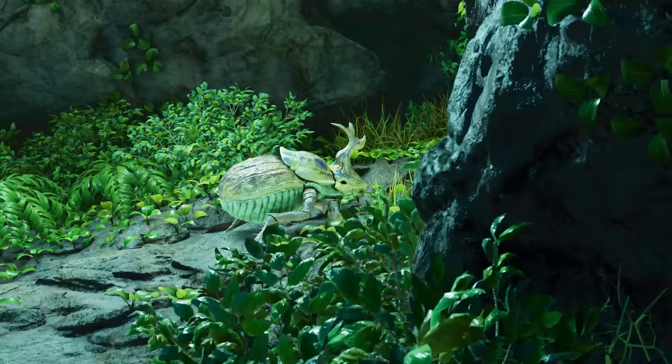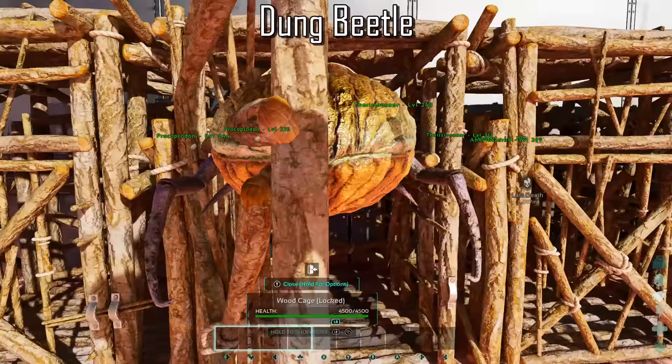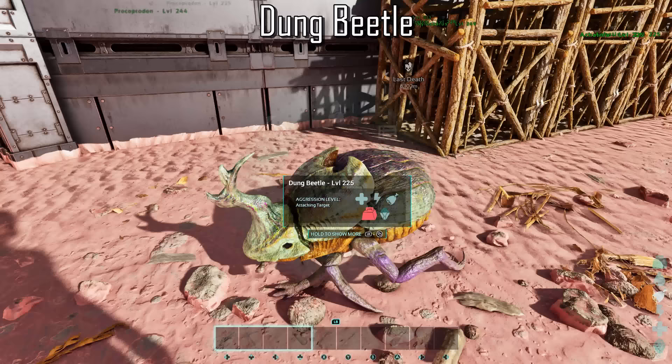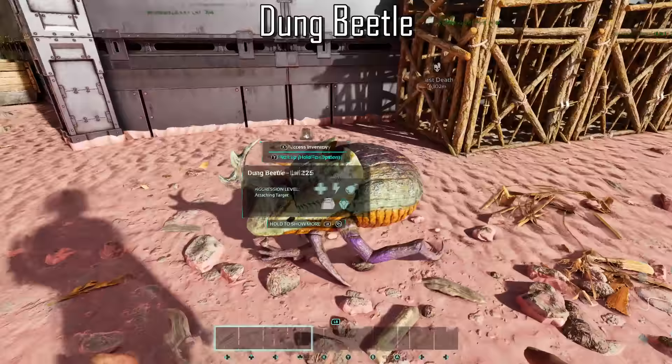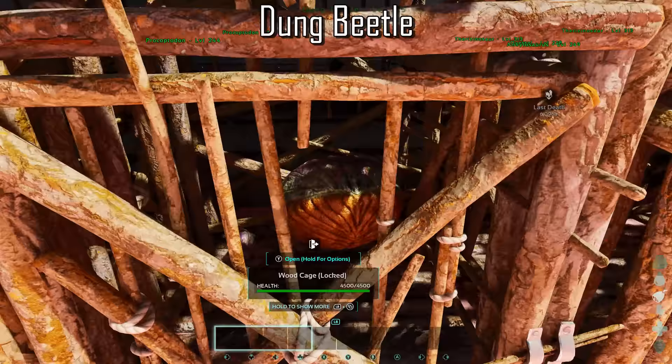The Dung Beetle is an extremely important creature to tame when setting up a greenhouse and growing crops. It will convert feces placed in its inventory into fertilizer and oil. You will need to access them and stick them on wander for them to begin converting poop, and throw them in a wooden cage so they don't go wandering off. The great thing about the Dung Beetle in ASA is that they now come with the option to enable feces collection, so no more running around your base picking up poop.